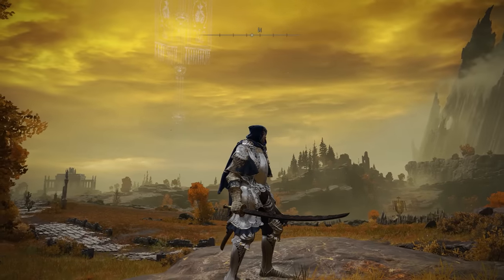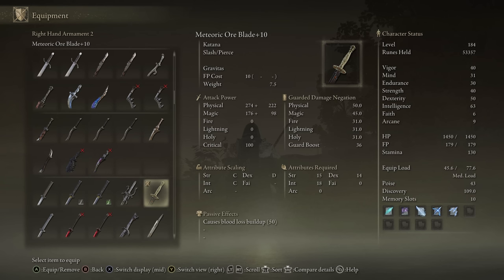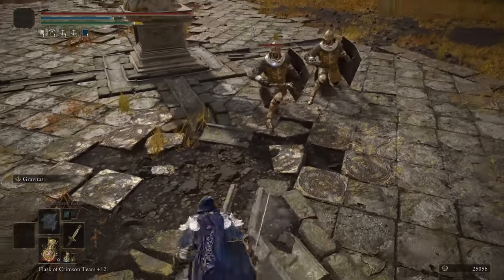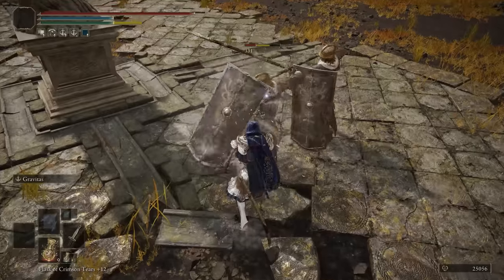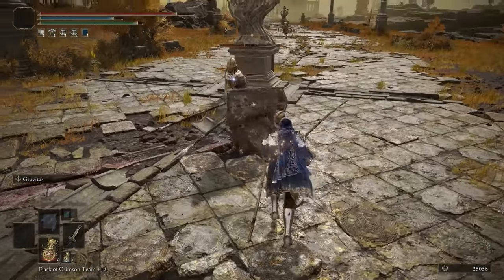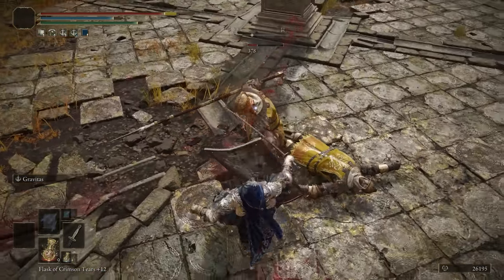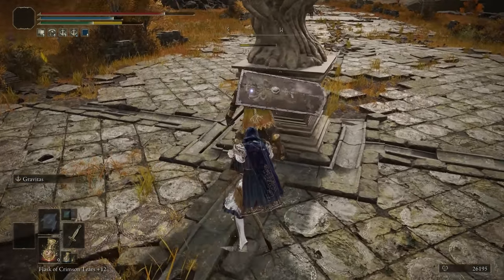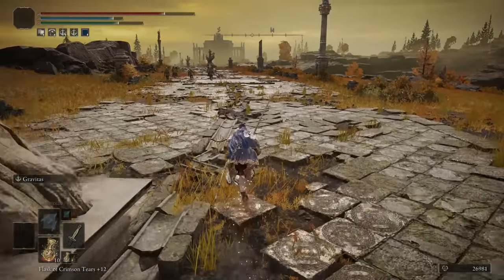The Meteoric Ore Blade is next. This is a physical and magic weapon that scales with Intelligence, and has 50 bloodloss buildup. I don't like the gravity attacks — I've talked about this many times. It does have a unique heavy attack, which is probably the best thing going for this weapon, and it does have some okay Strength scaling if you're making a Katana Strength build. Definitely something you could use because of its magic and physical damage, but not the best weapon on this list.